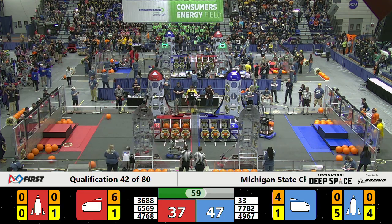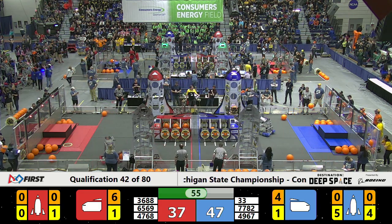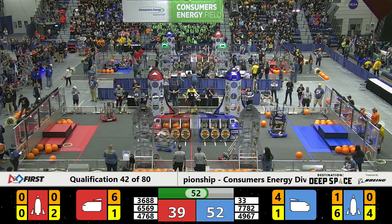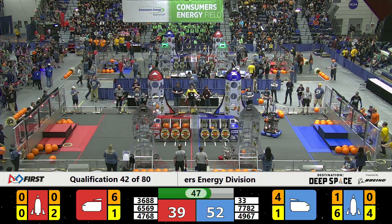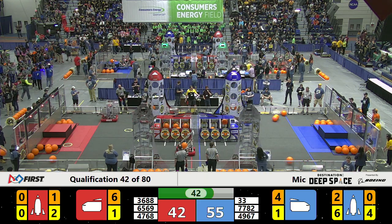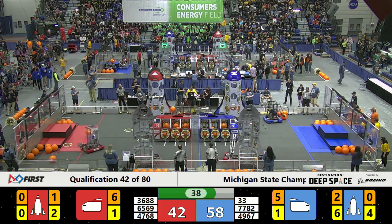Killer Bees is getting another piece of cargo. On the Red Alliance side, the Norsemen scores a hatch panel on the Red Alliance rocket ship. And that one team and the Killer Bees are trying to take turns to score for the Blue Alliance — Killer Bees goes first, followed by that one team — they will score for the Blue Alliance.